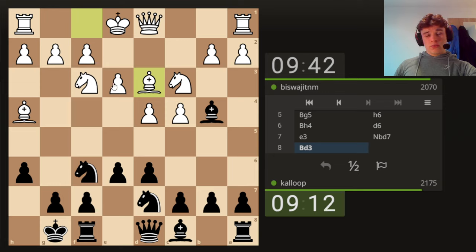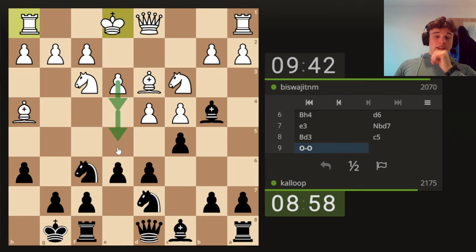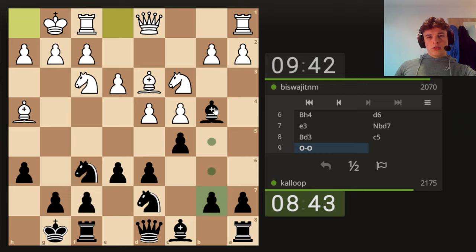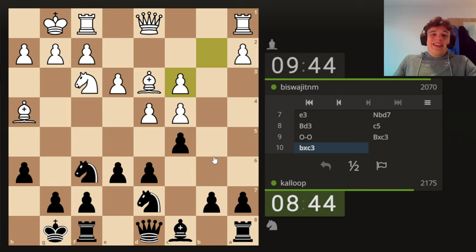Bishop D3 — so we can play E4. If he goes E4 we might have to move the queen. C5 I actually quite like. I'm going to play it because if E4 gets played, E5 is threatened because the knight's pinned to the queen, so I'd like an escape for my queen — it also just challenges the centre. Now I don't really like taking; I'd rather him take me. So I'm going to start by taking this knight.